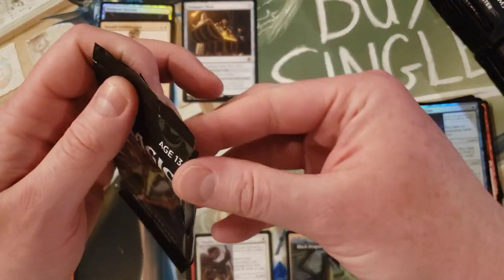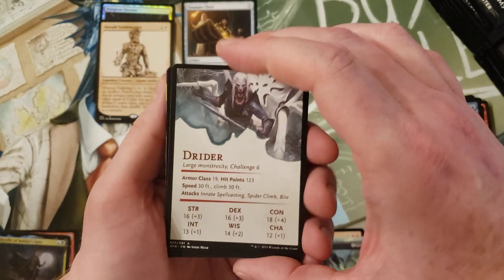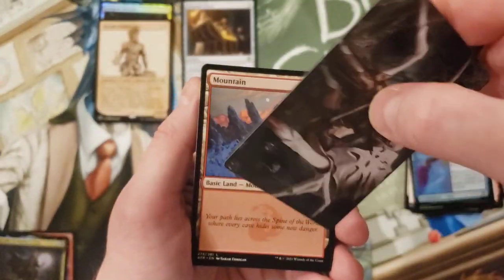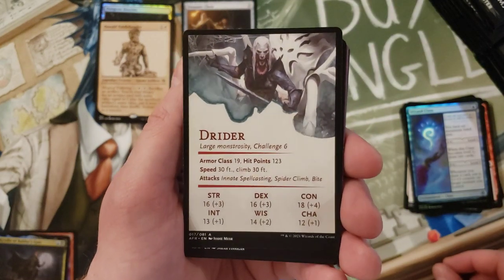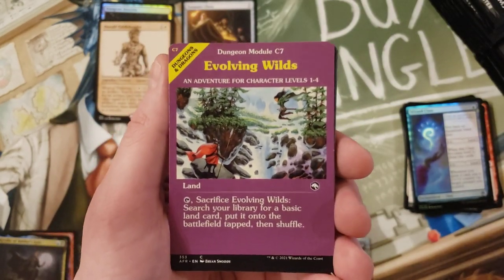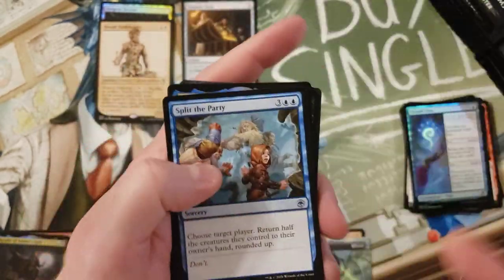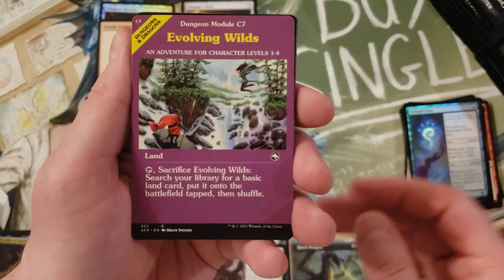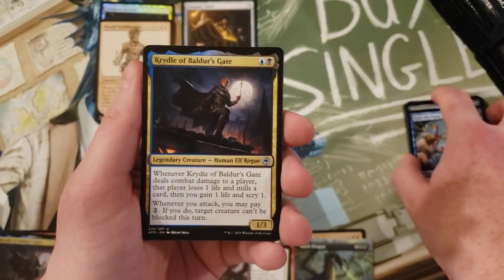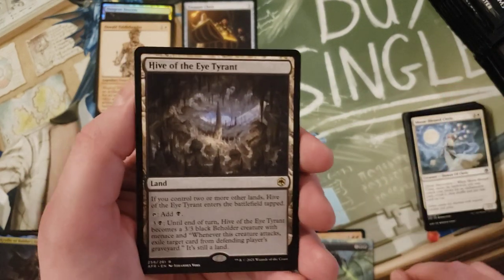I know it fits the flavor of the game with those parchment cards. There's only one I'm gonna be excited for - hopefully I get it. So Driders - we got one of those earlier, that elf spider thing - the back has their stats. Everybody's favorite fetchland: Evolving Wilds. Priest of Ancient Lore again. These turned out much better looking in person than I thought they were going to be - they are pretty neat. Check for Traps, Warlock Class - wouldn't that be a rare? Hive of the Eye Tyrant in the standard artwork.